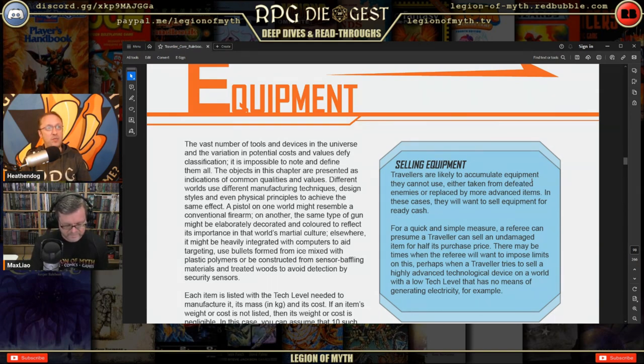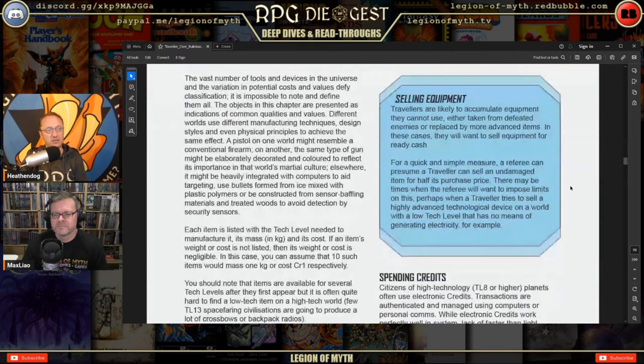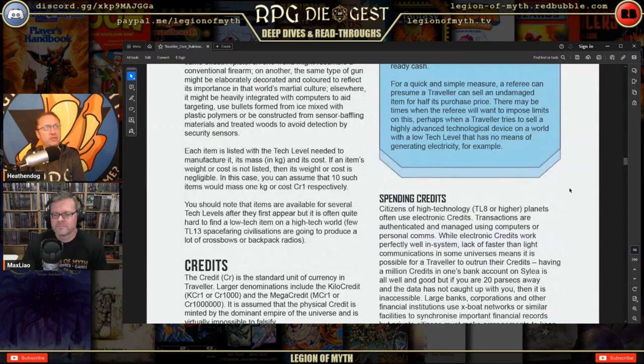A pistol on one world might resemble a conventional firearm; on another the same type of gun may be elaborately decorated to reflect its importance in martial culture. Elsewhere it might be heavily integrated with computers for targeting, use bullets formed from ice mixed with plastic polymers, or be constructed from sensor-baffling materials and treated woods to avoid detection by security sensors.